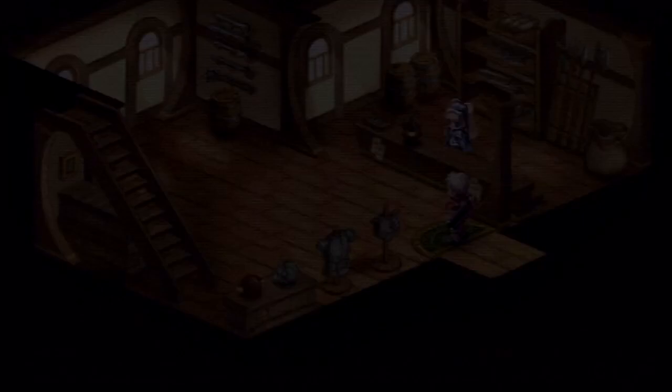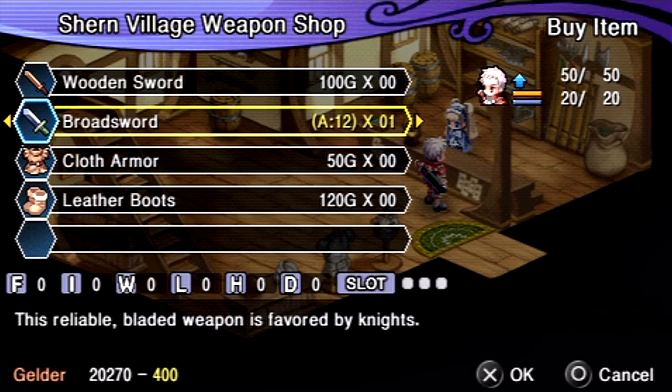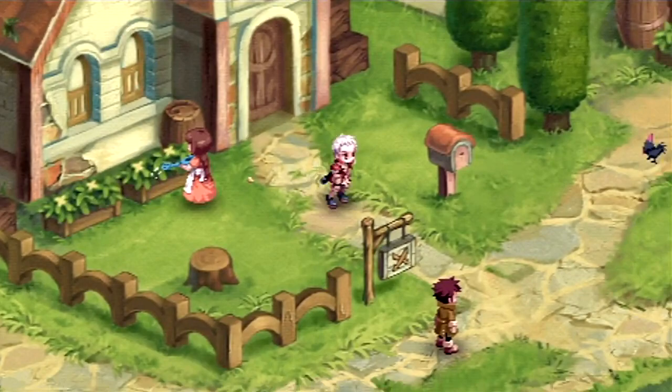There's one thing I wanted to show you guys about shops — a nice little feature they got in this game. If you're gonna buy a bunch of different things, you just press right to indicate the quantity, and then you can do that with all the stuff you wanna buy and purchase them all at once. Instead of checking something off, buying it, going to the next thing, and so on — that can get a little tedious. I like how they have that — it makes shopping a little quicker.